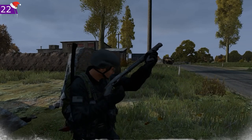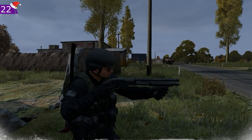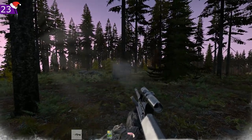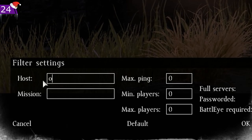The MP-133 now has a variant — the pistol grip shotgun. It spawns in police stations and American helicopter crash sites, but only holds four shells. The AUG has been added and spawns at American helicopter crash sites, though it's not worth searching for until attachments for it are added.